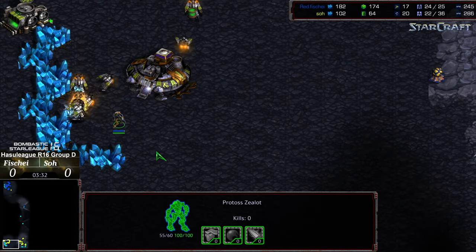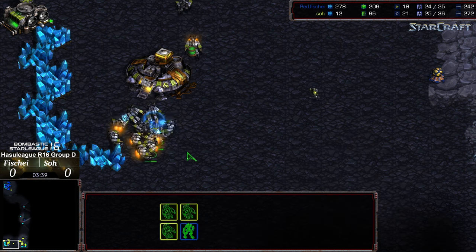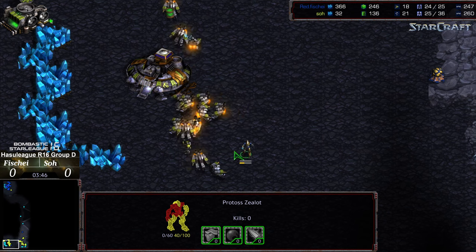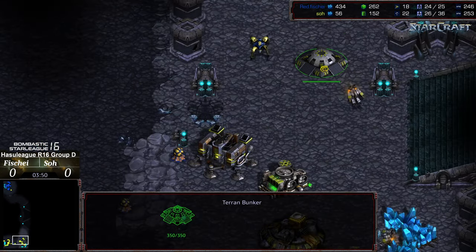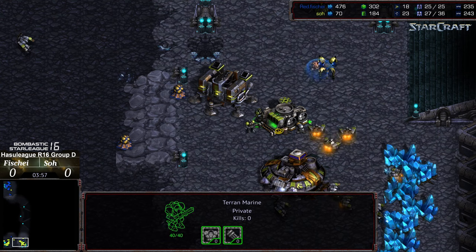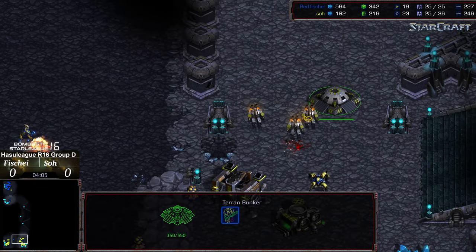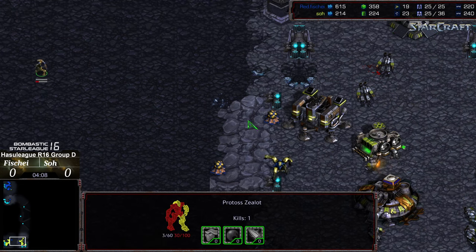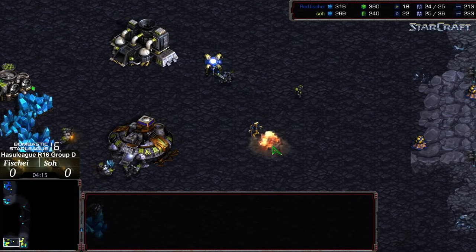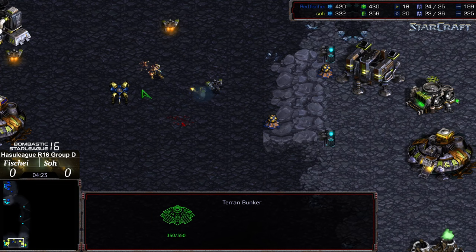The zealot is attacking at the main, SCVs trying to group up and get the surround, with some nice disruption on the dragoon. The bunker's out on the front and the dragoon is already in position — it can actually box out the marines from getting into the bunker. Unfortunately the marine does manage to get in. Despite having more SCVs there hasn't been as much mining time because of all the shenanigans with the SCVs needing to defend themselves. Marine pulling out of the bunker to try to deal with this dragoon and zealot.